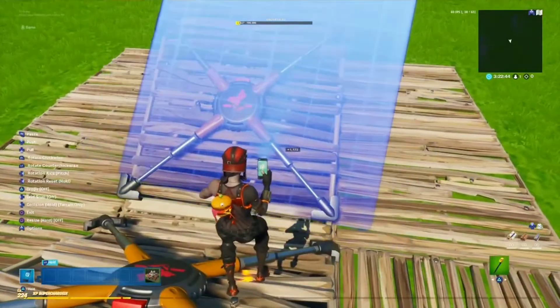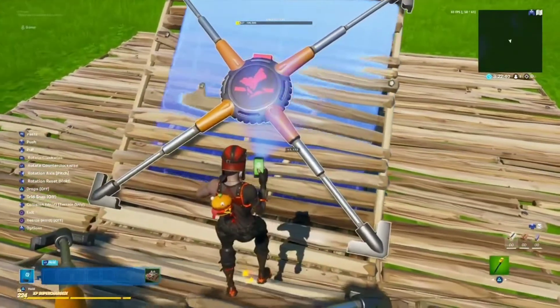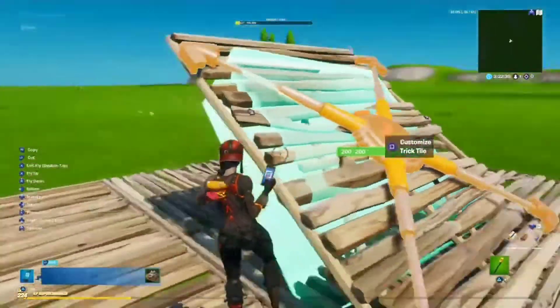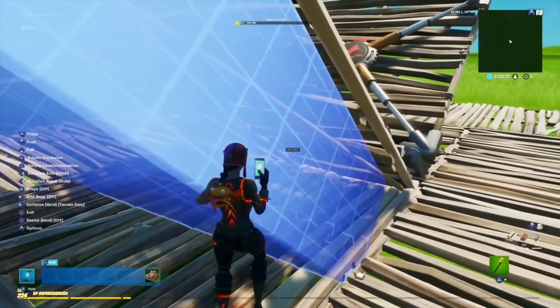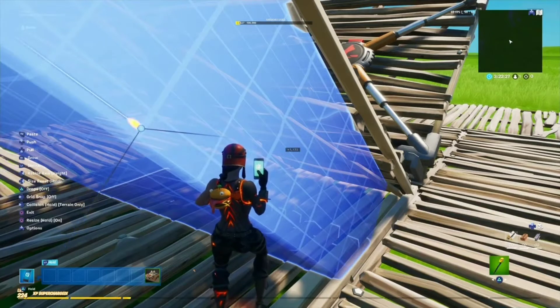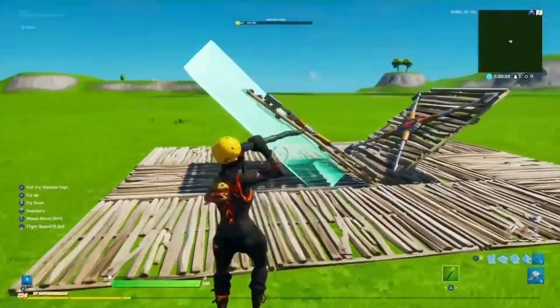And try to put it on the ramp. But you have to make sure it's touching the device right here — the trick tile device. If it doesn't touch the trick tile device, then it won't work. And if you want to, you have to make it about higher, cause it has to be like sticking in the floor a little bit.